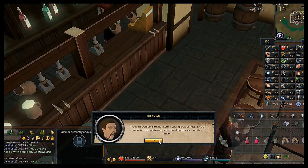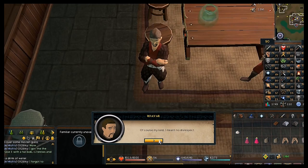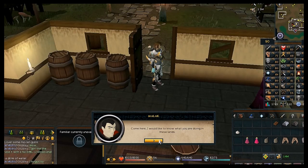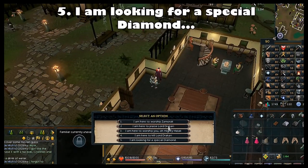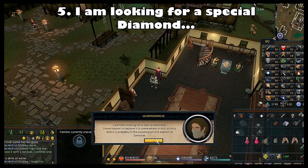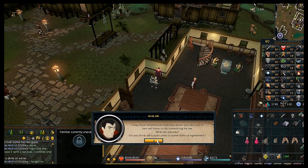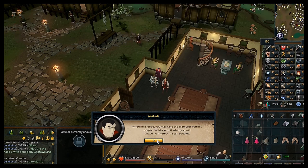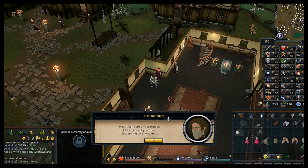A cutscene triggers between Rovar and Malak — Malak is trying to get a blood tithe from Rovar because in a previous quest you dealt with their associate. Talk to Malak after the cutscene and choose the fifth chat option: 'I'm looking for a special diamond.' He'll tell you he knows where the diamond is and is willing to help — he needs you to kill an ancient vampire for him.